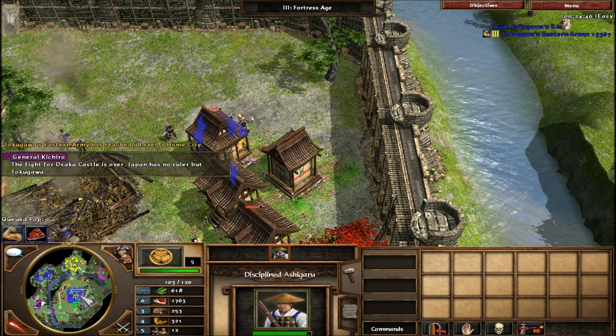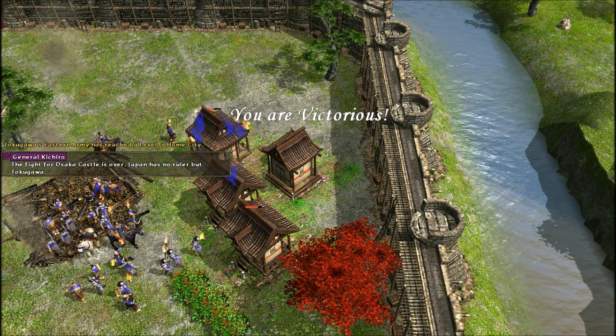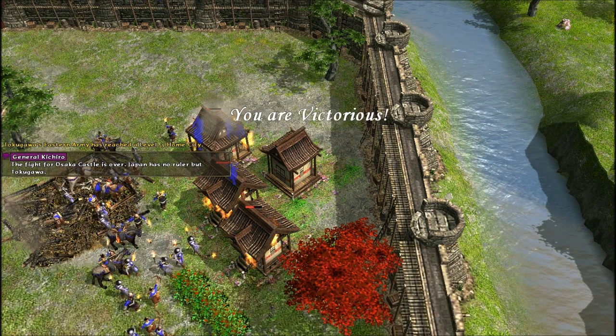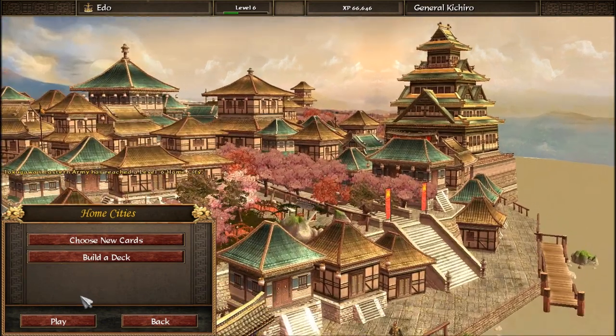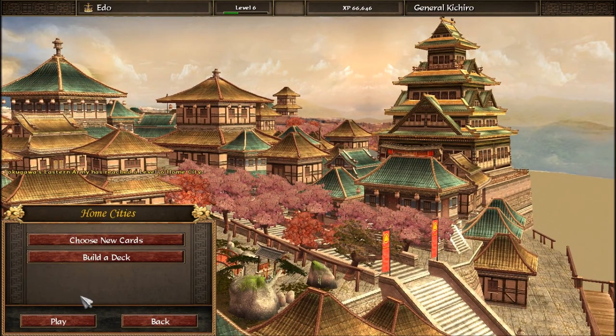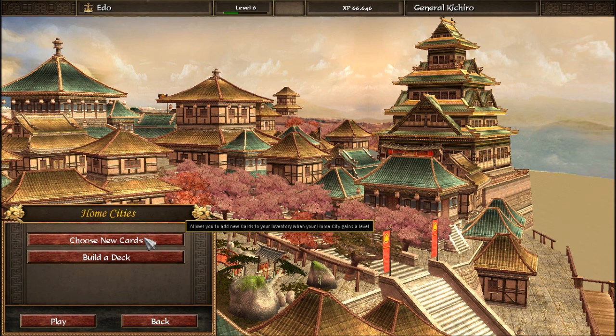The fight for Osaka castle is over. Japan has no ruler but Tokugawa. Whee! Go me! Time for a cutscene everyone? There you go — that is the first level of the campaign. I hope you enjoyed it. Please comment, rate, subscribe. I hope you enjoyed the next video.